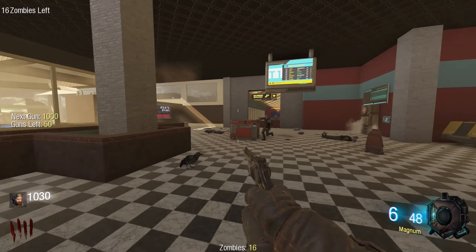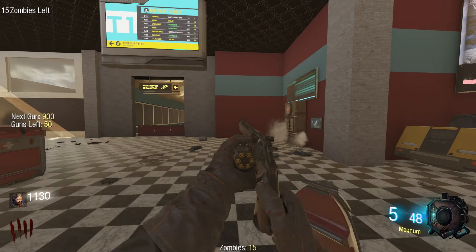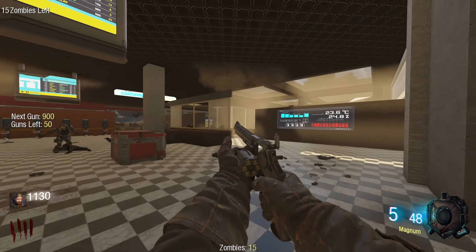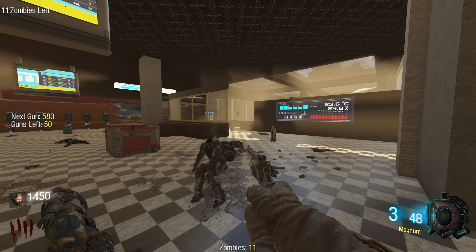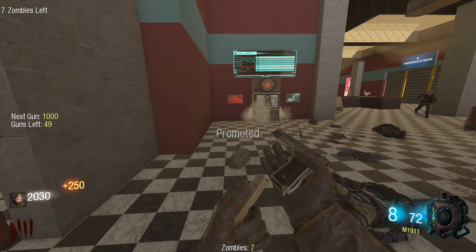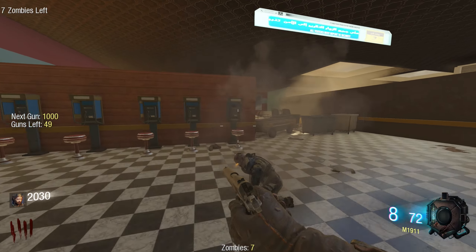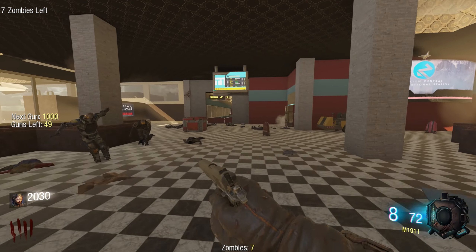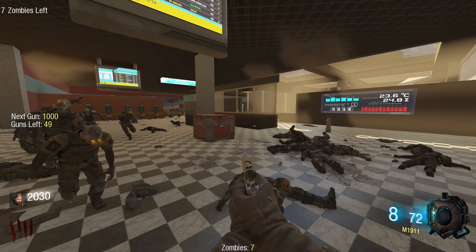We got some magnum action. I've actually never played... another pack-a-punched - it was a zombie cache. I got off that weapon, now we're on the 1911. I really don't want to get zombie caches because I want to show the weapons, even though everybody has already seen this mod.